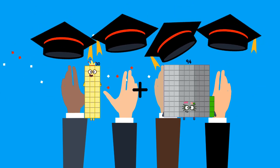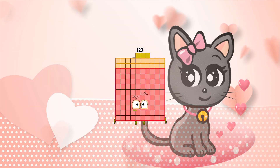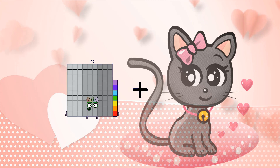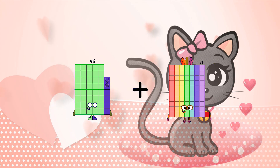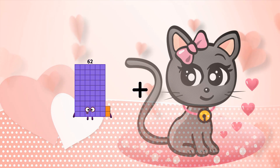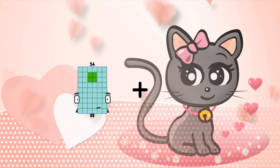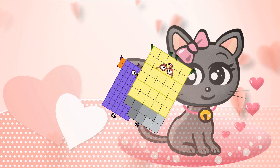30 plus 30 plus 93 equals 72. 46 loss 71 equals 117. Equals 28.